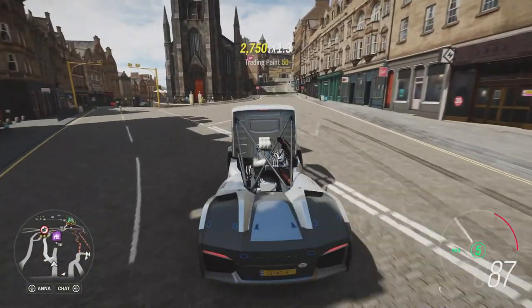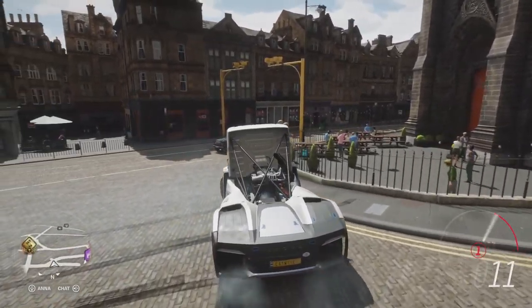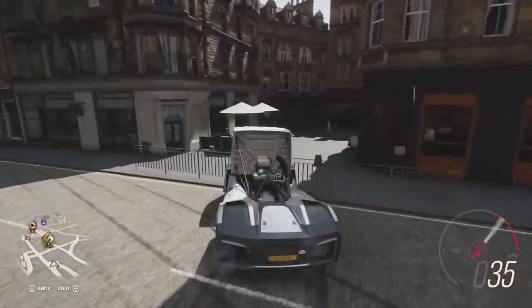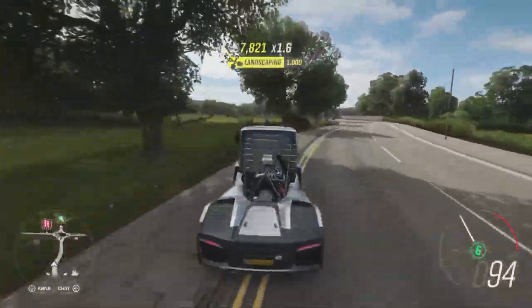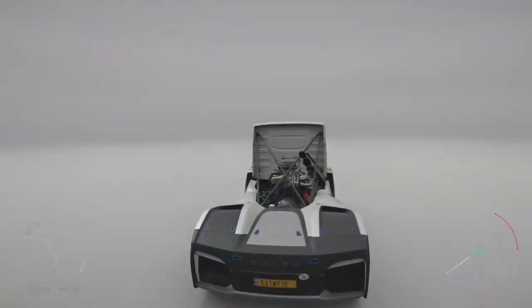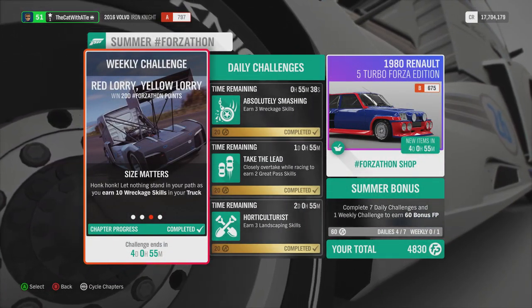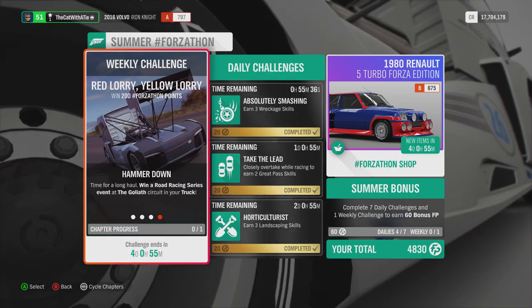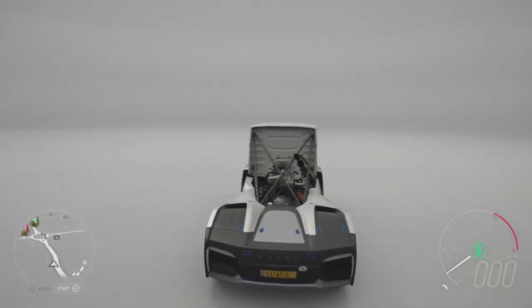Heavy Weight trading paint skills — okay! Next one is wrecking skills, and that we can do easy, I think. I hope — I'm not sure. Like we can do it here? Yeah, go! And there you go — Size Matters, wrecking skills, ten wrecking skills.